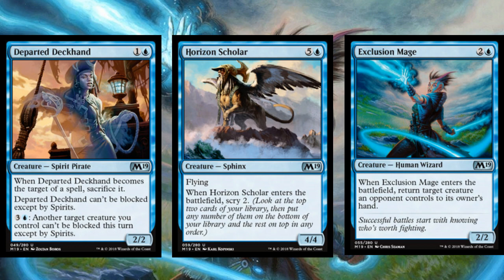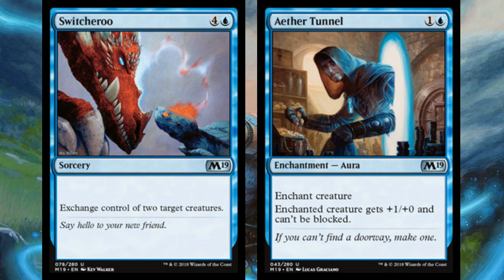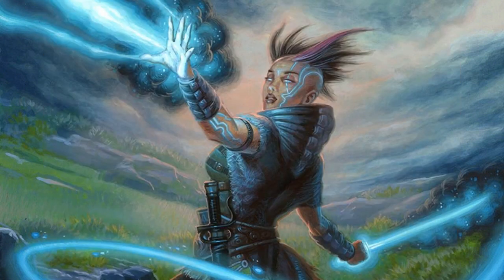Horizon Scholar is a big fat flyer with a great enters-the-battlefield trigger that lets you see more cards — it's always been good. Departed Deckhand is also a late-game mana sink that helps other creatures get through for combat damage. Some other blue uncommons I like are Switcheroo and Aether Tunnel. Auras feel a bit safer this time around given less premium removal, and Aether Tunnel gets a creature through unblocked with a power bonus. Switcheroo is stressful to play around — before your opponent knows you have it, you just straight-up trade a garbage creature for their best threat.